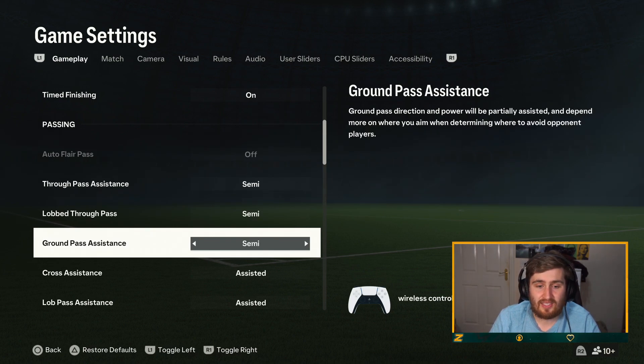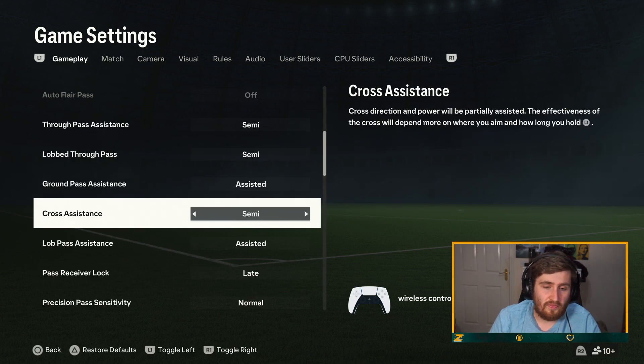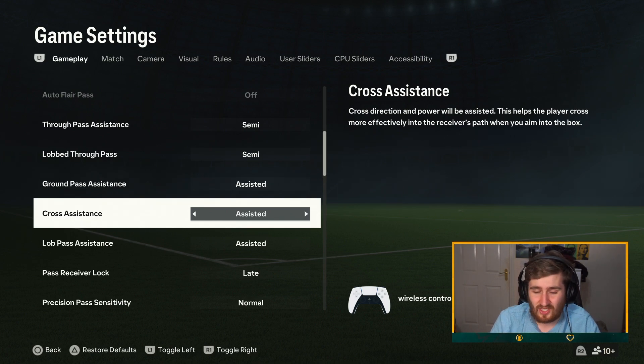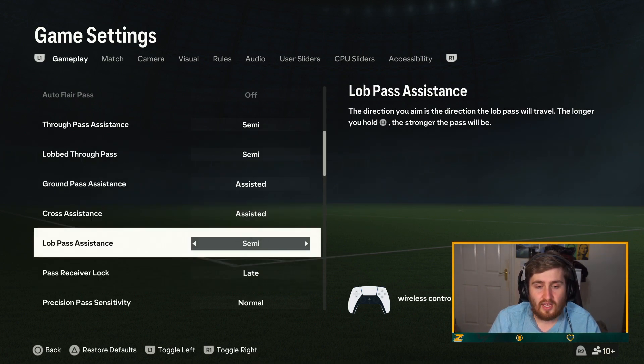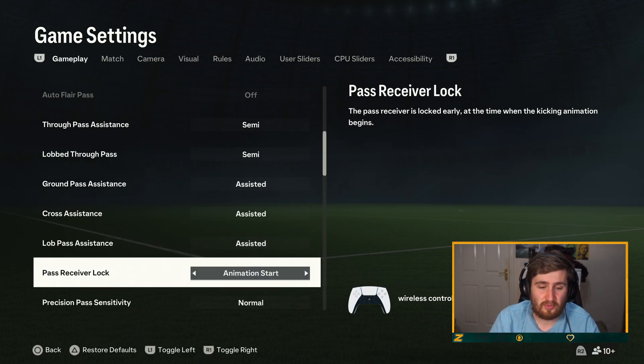Ground pass assisted — I would definitely have that on assisted, in my opinion. Cross is one that sometimes you can change: cross direction and power will be assisted, which helps the player cross more effectively into the receiver's path when you aim into the box. Semi means the effects of the cross will depend more on where you aim and how long you hold square — that's sometimes worth trying, but I'm going to go assisted. Lob — generally speaking I always stick with that. Pass receiver lock — I definitely think you should be using late.